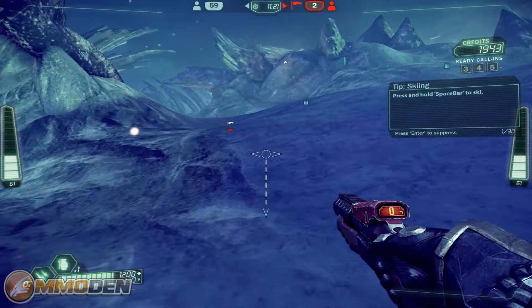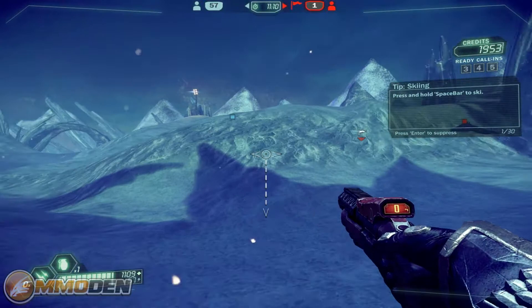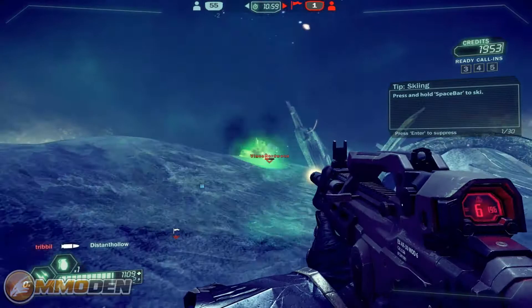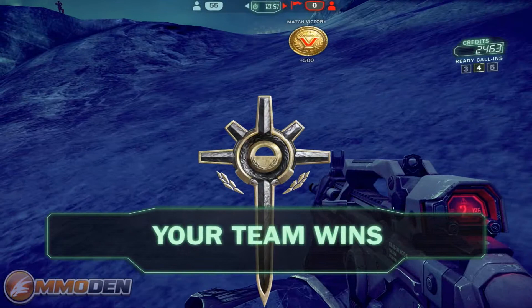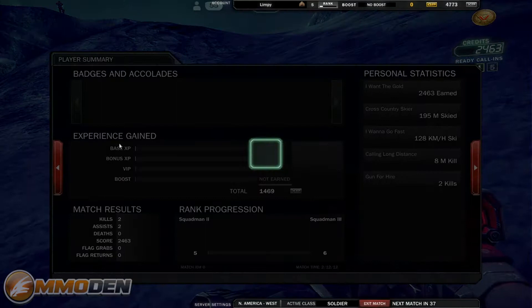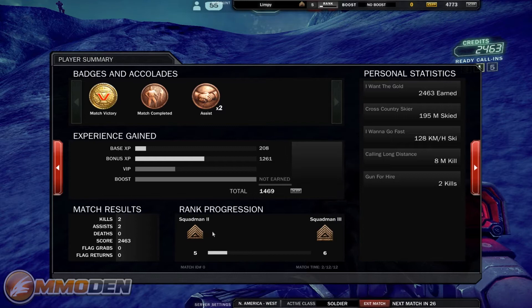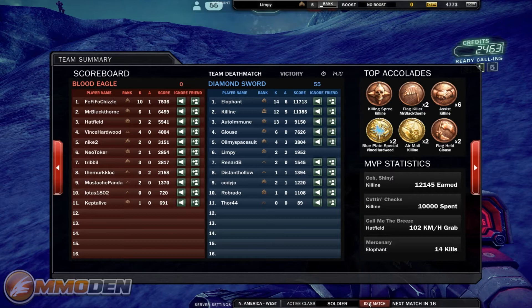We're definitely going to win this game — they've only got three lives left. You can obviously see at the top there's also a time limit for all these games. I do have the sound turned down, but all of the different maps and game modes have great music to them. Match victory — our team wins. You can see the credits right there. I didn't use any of my Ready Collins. First match of the day, so I got some extra XP — 4,700 total. You can see all the different things I earned. I also earned rank five, so I ranked up as well. Let's check the leaderboard: I had two kills, two assists, all that good stuff.